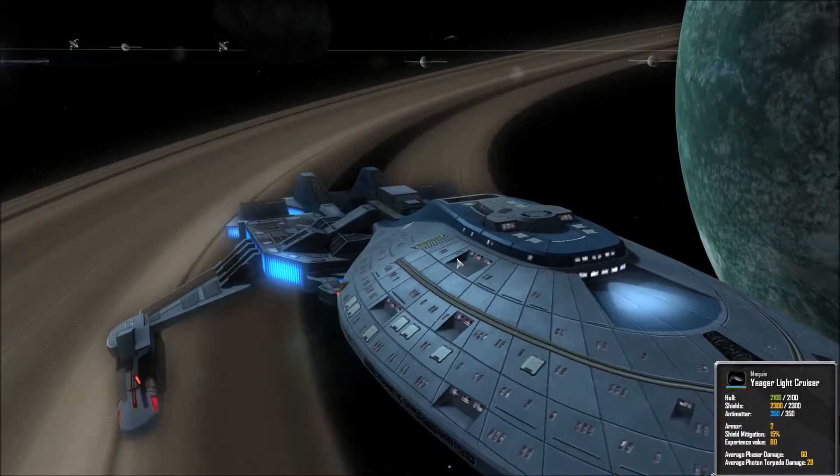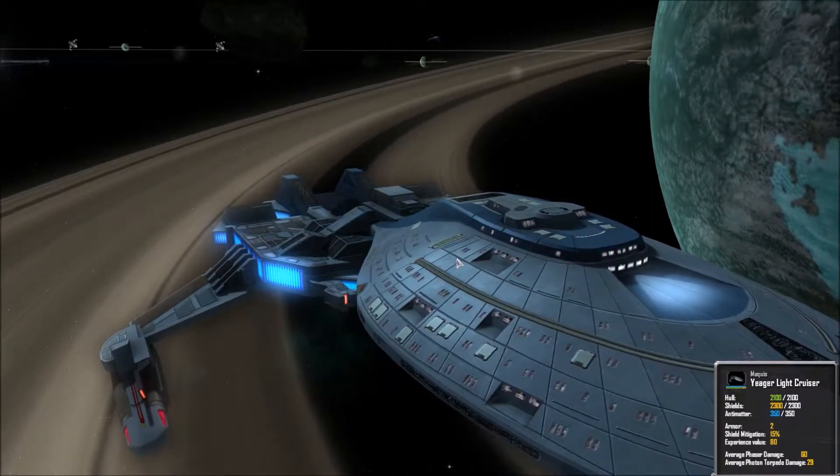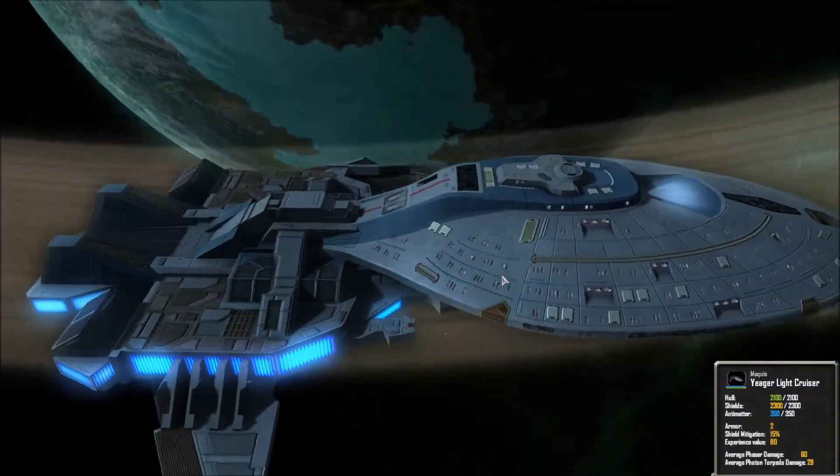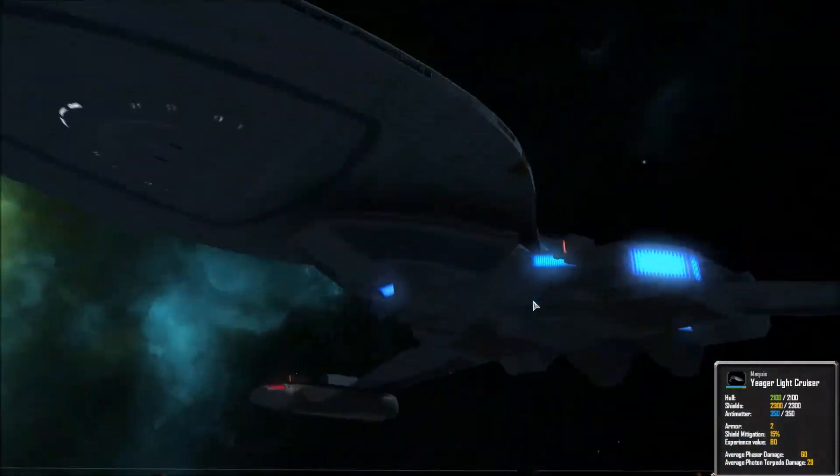Where did they get the Intrepid class saucer? Because the Intrepid class, I'm pretty sure, is not exactly in mass production as far as I'm aware, at least by the time of the Marquis. What ship was ever thrown in DS9? I think it's only the Condor — so the Jaeger I don't think would have been. Interesting.